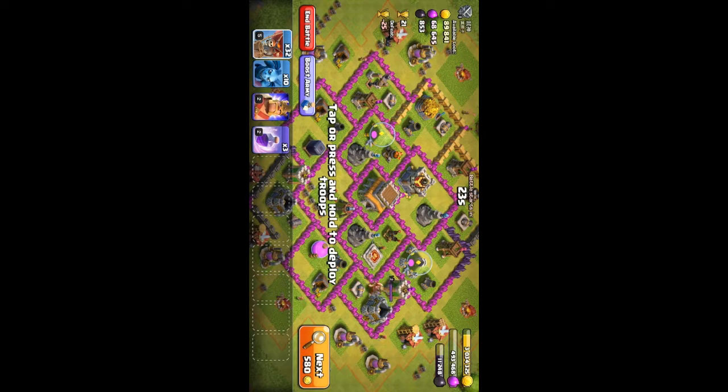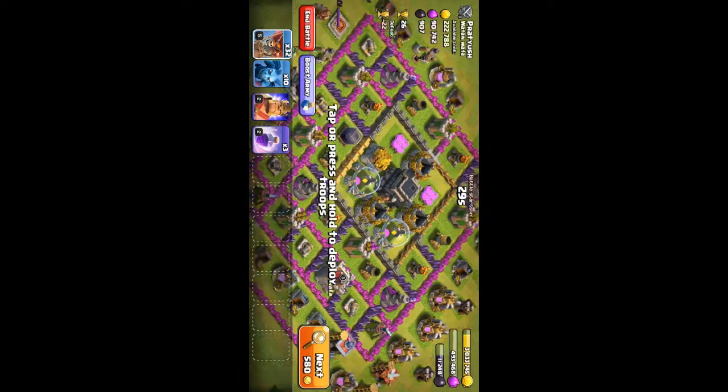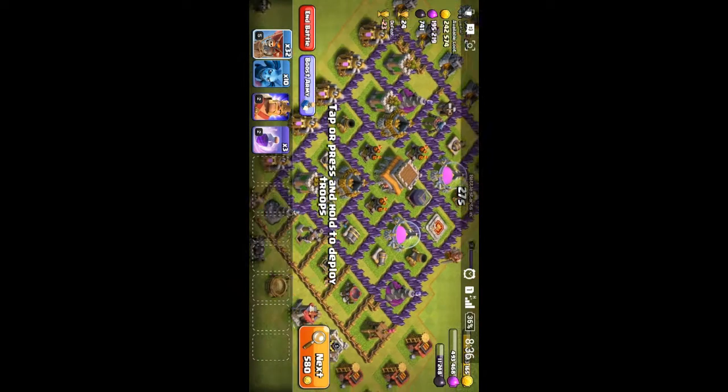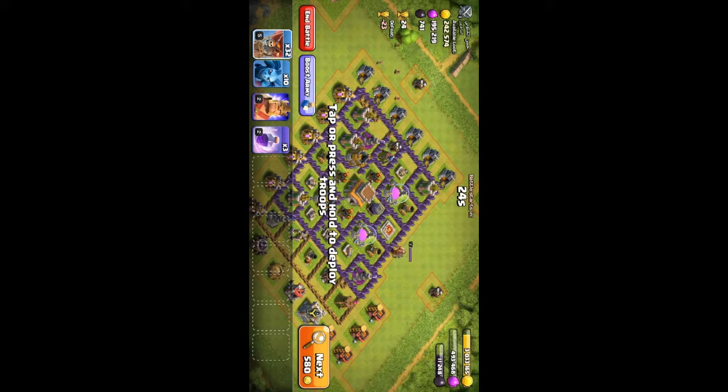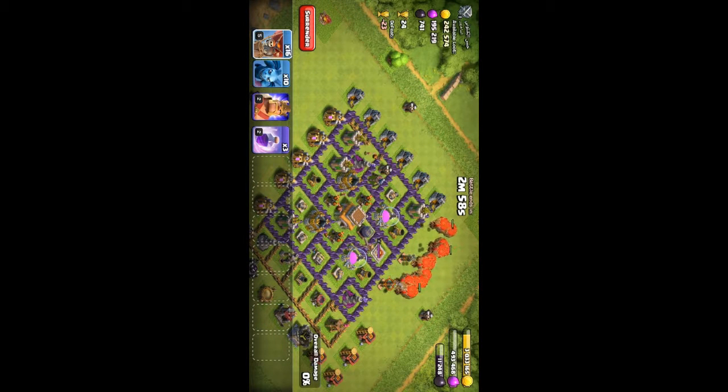It's very less loot so next attack. I'll attack now — this strategy is very simple, just spread your balloons like this. And beware of the wizard tower.